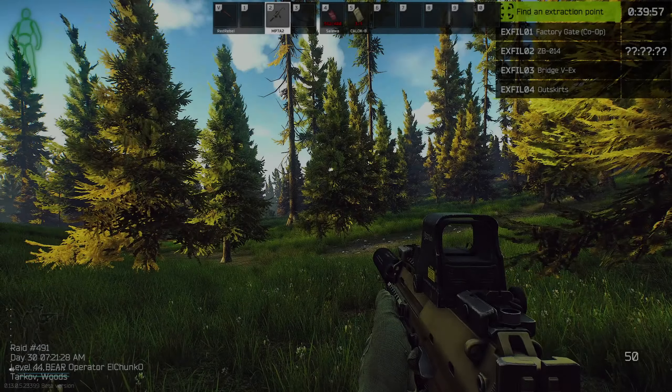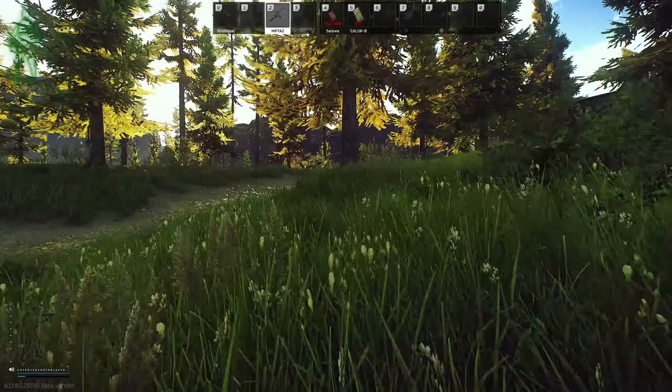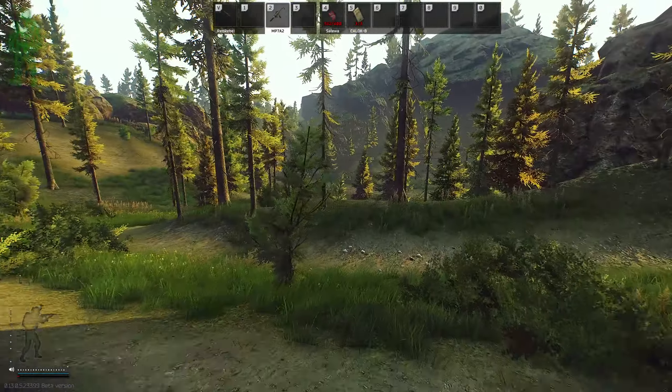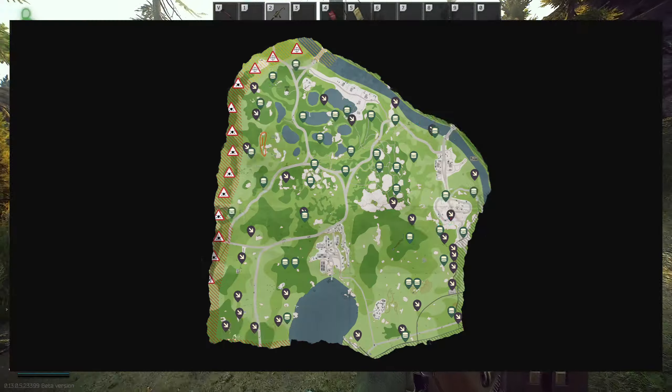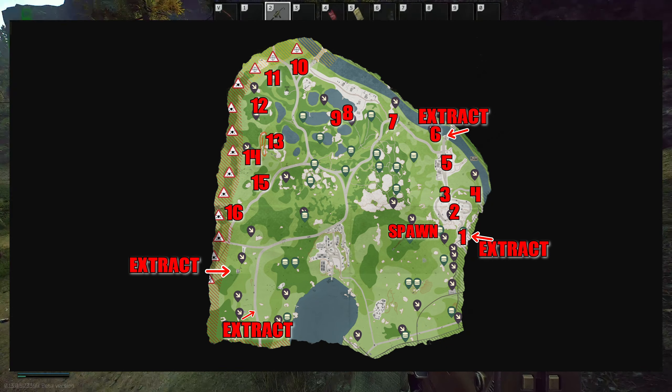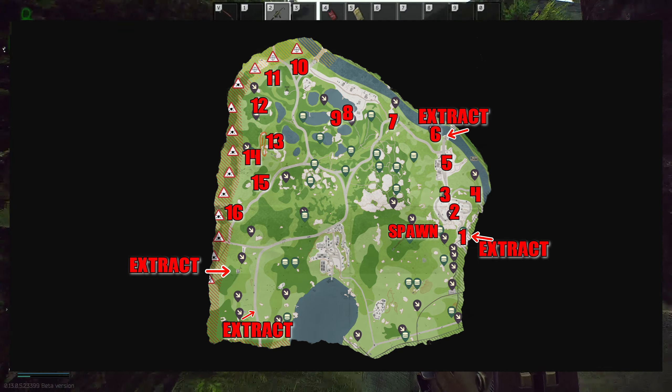In this video I'm going to be going over my woods loot run. I can easily make 2-3 million rubles an hour doing this with very minimal PMC contact. This run can be done at any level, whether you've just started the wipe or even later wipe. On screen now I've marked all the loot areas I go to, as well as some of the extracts, because depending on how much loot you have, you can get out a bit earlier.